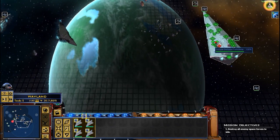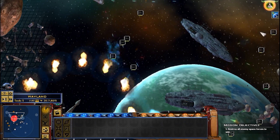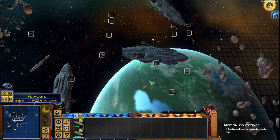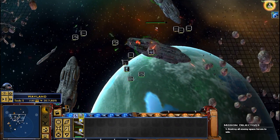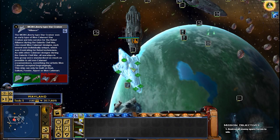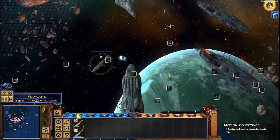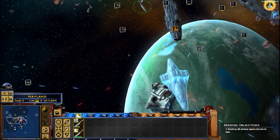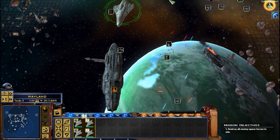This is what happens when hangar bays are left open and we're not able to take them out. These guys are doing okay against the fighters, but I don't know how much damage they're doing. This is looking pretty grim. We just get swarmed by these fighters and there's not a whole lot we can do about them.